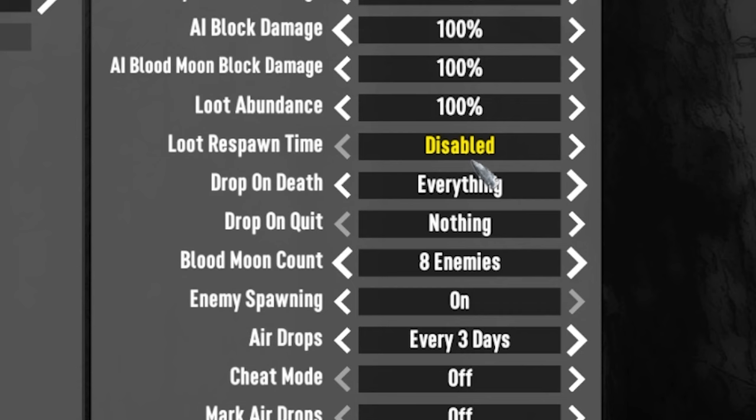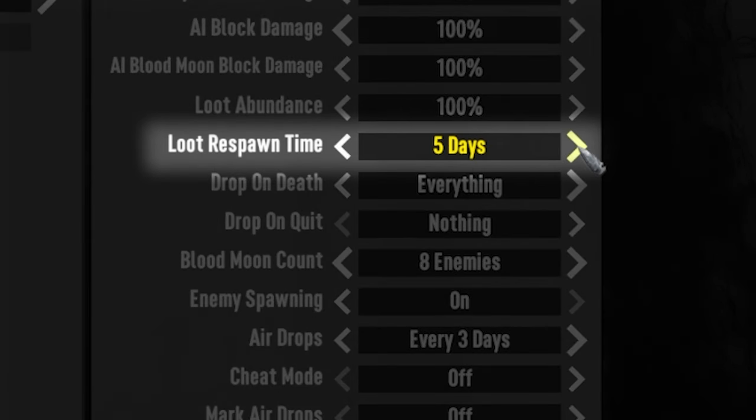You can set the loot respawn time to be every 5, 7, 10, 15, 20, 30, 40 or 50 days.